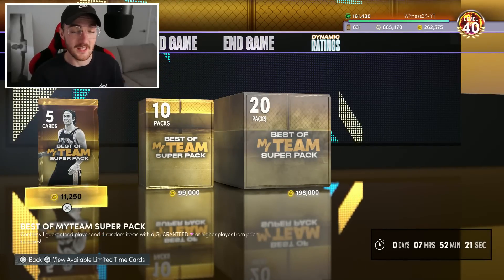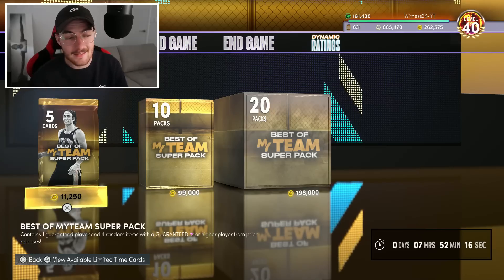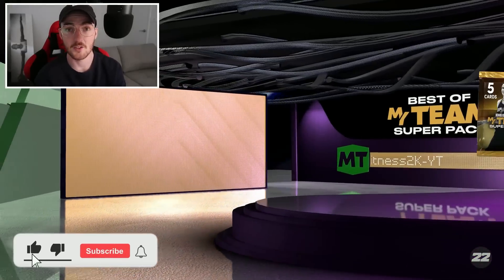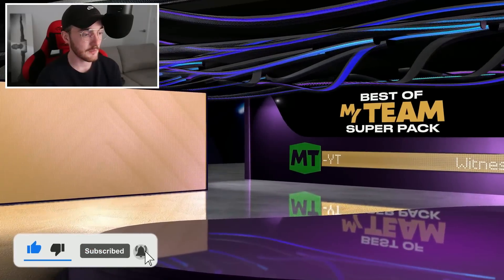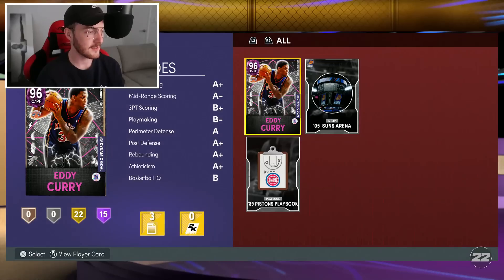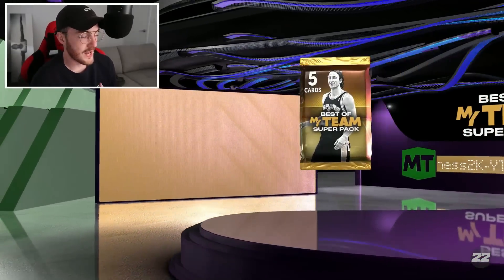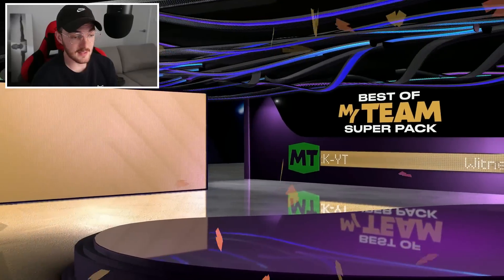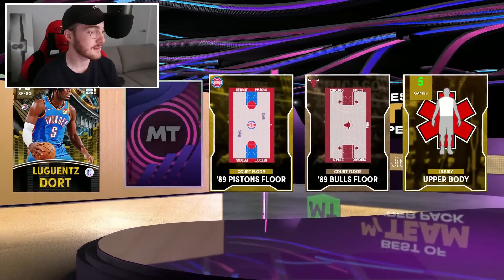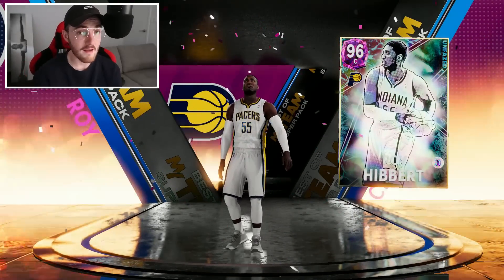These packs should be a thousand times better - it took me multiple days to get all of those packs, and to get nothing better than a galaxy opal is really unfortunate. Make sure you like and subscribe because I really want to see a dark matter pull. No shake out of the first pack - 2K you're killing me right now. I need to save 198,000 MT for the next pack opening.